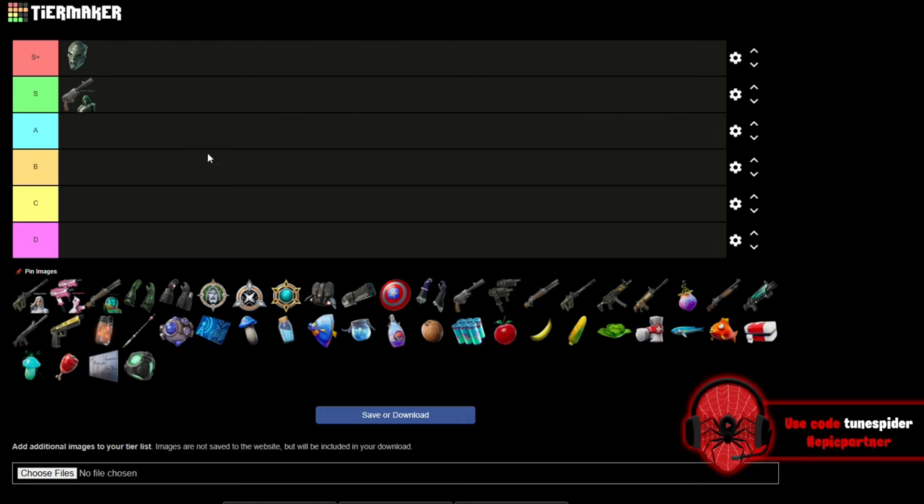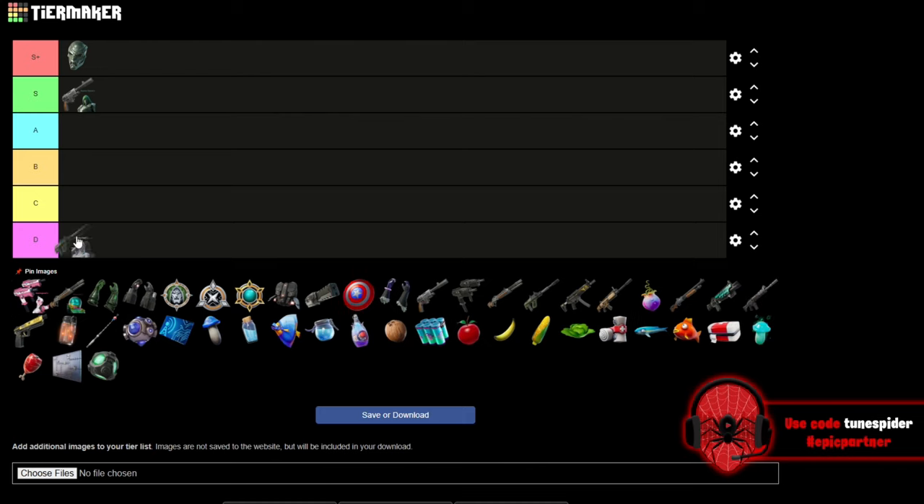Next is Emma Frost's mythic, the Striker Burst, and this is going in S as well. When I think of OP mythic weapons I'm thinking of the original Midas drum gun or Foundation's MK7, and I don't think these are on that level. They're really good, and of course if you can get the item definitely take it, but I think you can get a legendary version and mod it to how you'd like and it'd be better than the mythic.